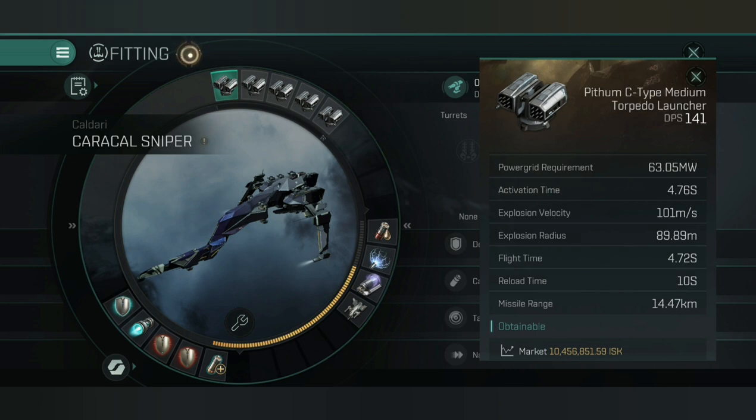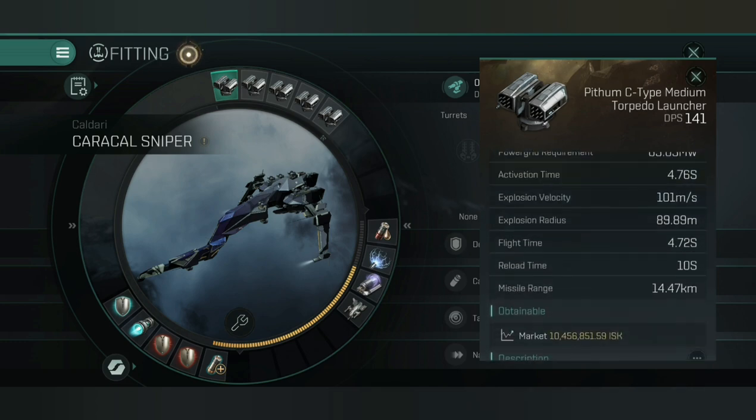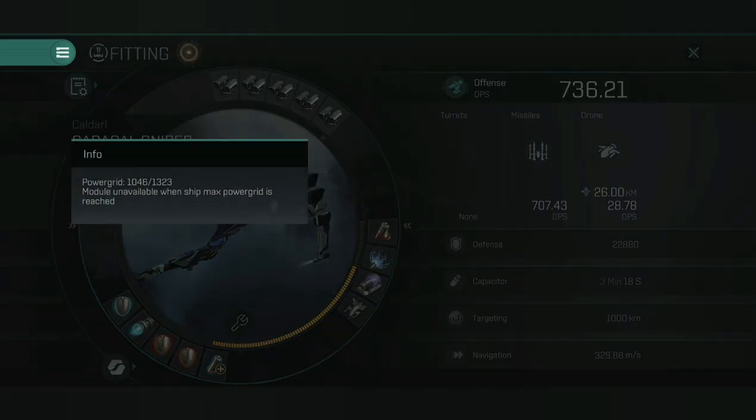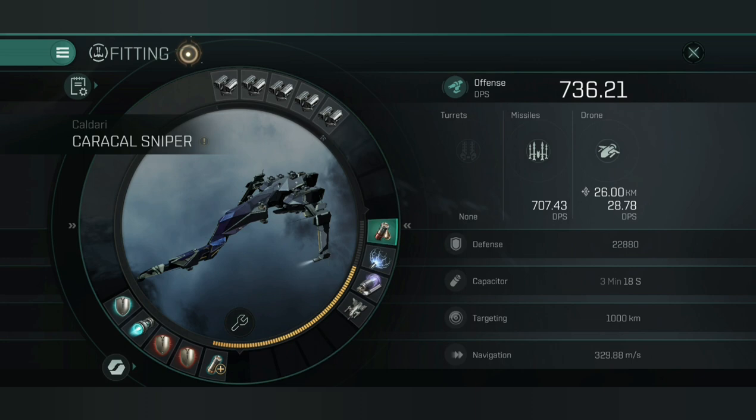For the high slots, I've got torpedo launchers. With the ship skills I have, 554 for both, I've got 14.47 kilometer range, and they are applying damage to frigates and anything larger very well, as long as I've got them webbed and scrammed and they aren't going too fast. My power grid on this ship is pretty astounding at 1,300 — I've got plenty spare, so just about everybody, even with entry-level skills, should be able to fit a ship like this.